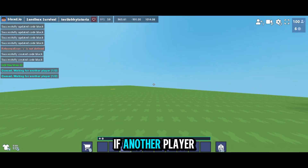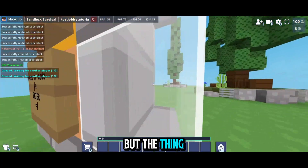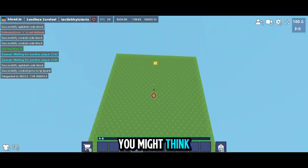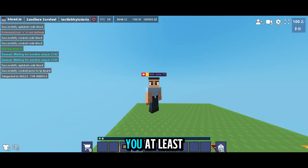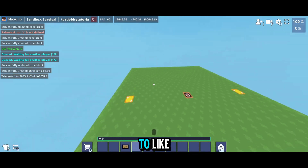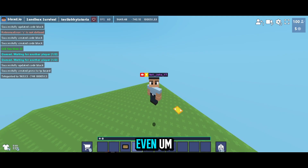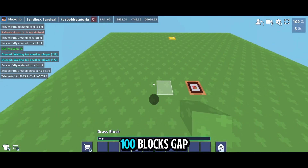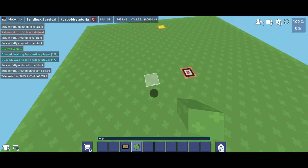If you click the QE block it will say 'Awaiting another player' — if another player clicks it a match will start. But you might think one arena is enough — no, you need at least 20 arenas, placed 100 blocks apart. You can increase the gap to 1000 or 10,000, but I keep it at 100. You have to build the same arena at exactly 100 block gaps — you need at least 20 arenas so that even with 40 players you have enough arenas.